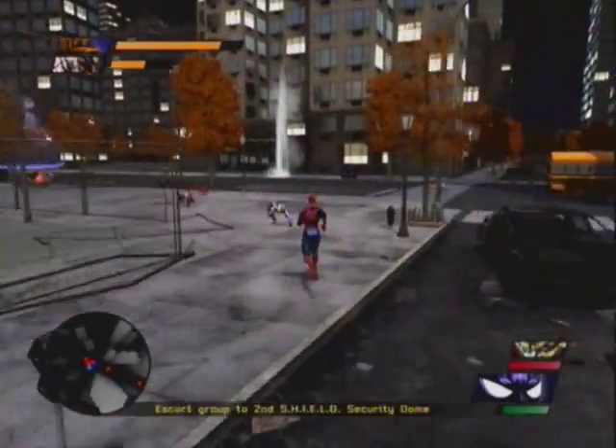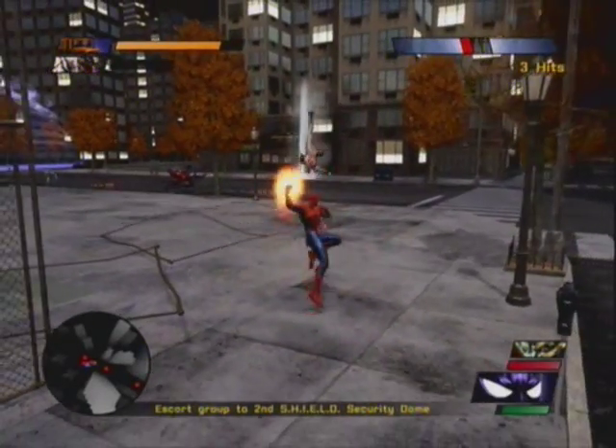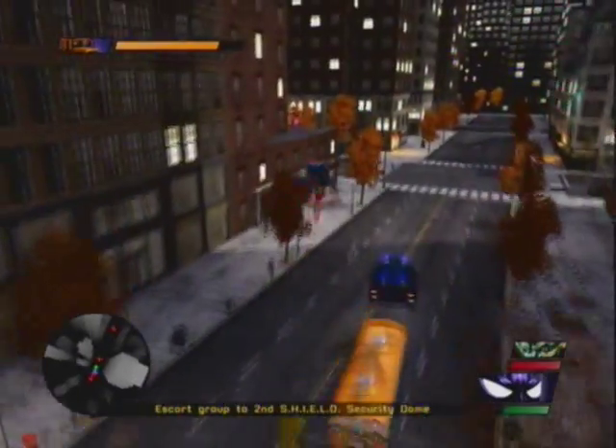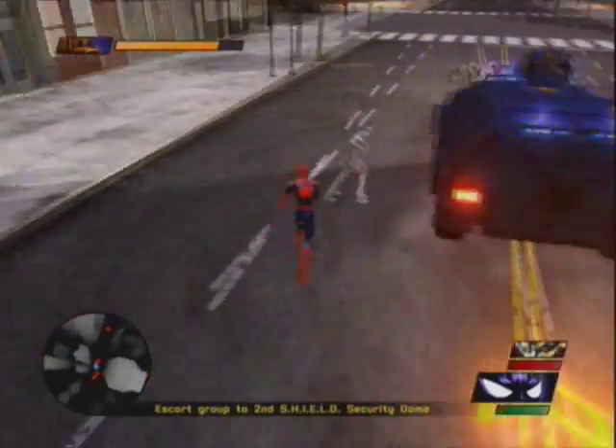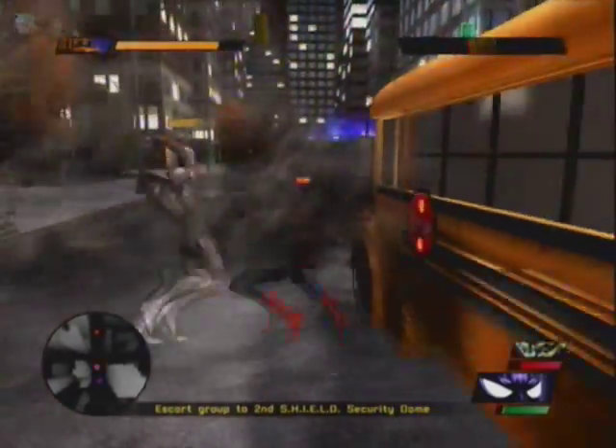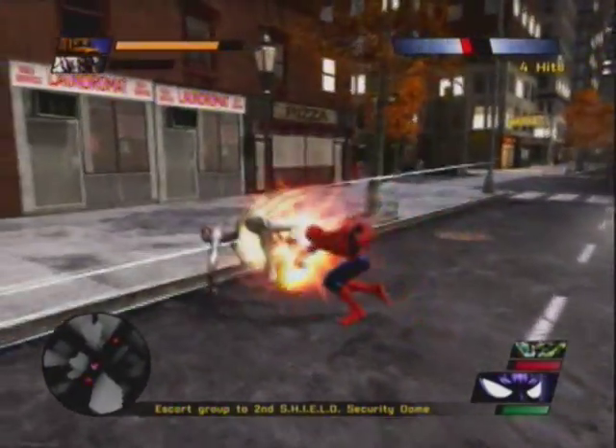Flinch flurry. Basically, I've called an ally — I've called Electro over to help me out. And as you can see, my special meter is flashing, which means Electro is here to help me and he's using a little bit of my special meter.